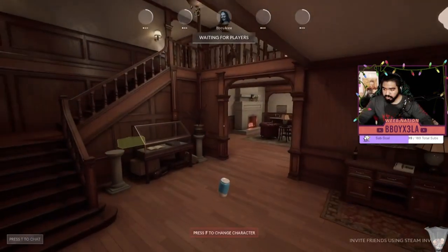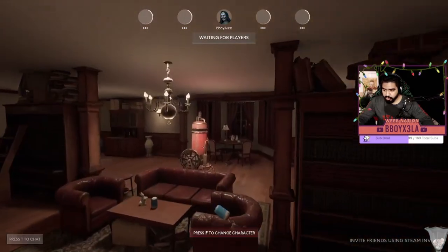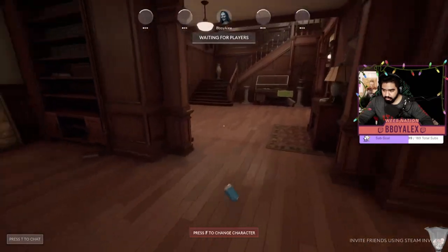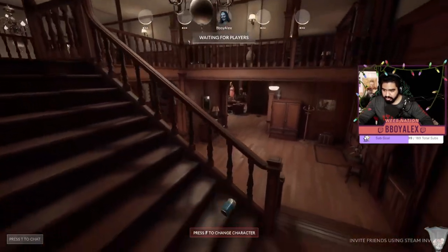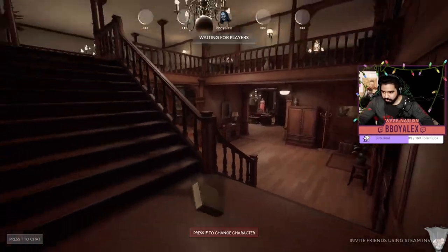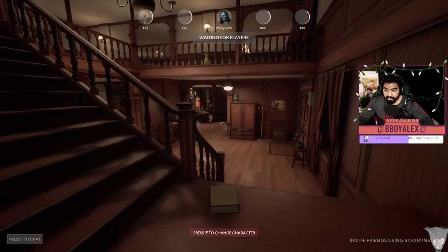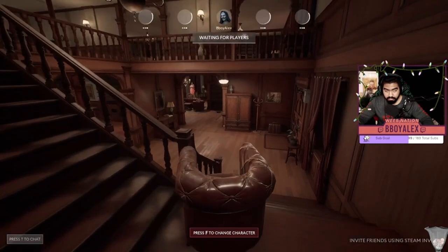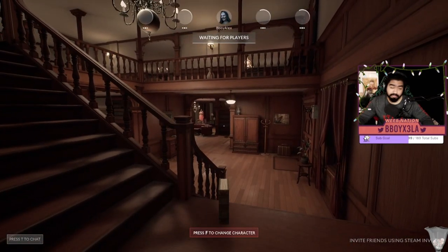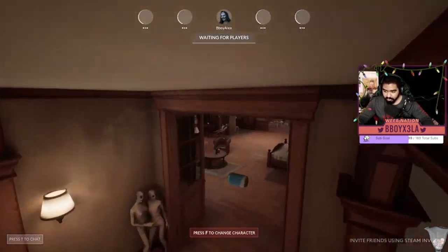This is the spawn point where everyone usually spawns on this map. You're working on the first gen, killer's coming — let's start moving. I already started as a can because it's easy. Also don't forget — look at that range. I turned into a book from way over here. You've got a lot of range when transforming into items.